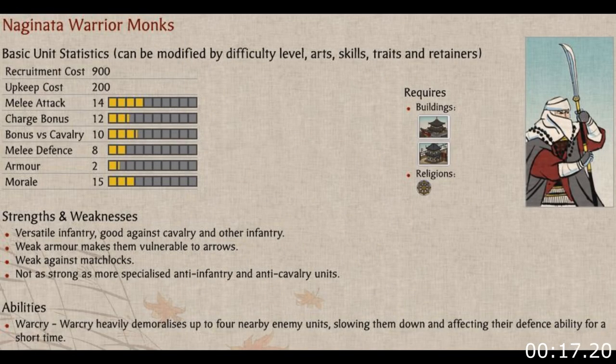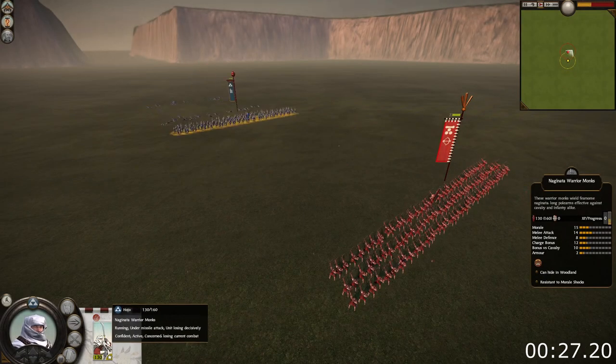Naginata Warrior Monks are more expensive to recruit and to maintain compared to samurai units. They have a high melee attack and a high melee defense. On top of that, they have excellent morale. Their biggest weakness is their low armor, which means that they are highly susceptible to enemy missile fire.